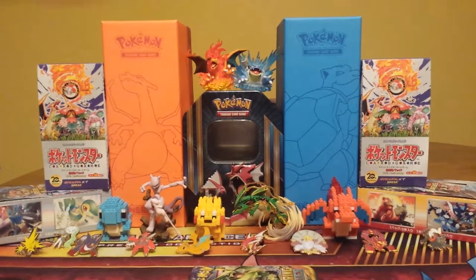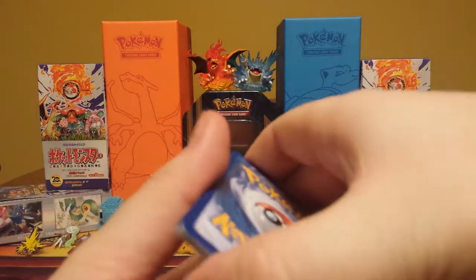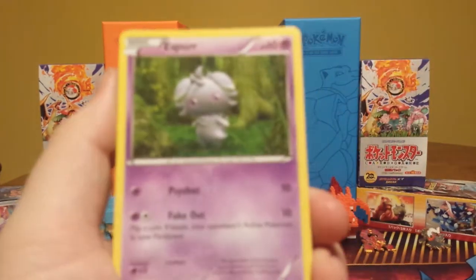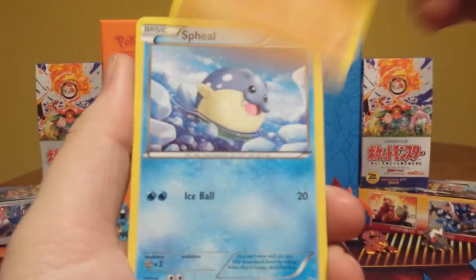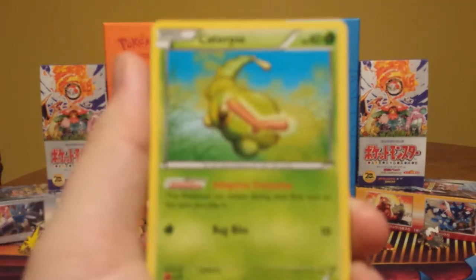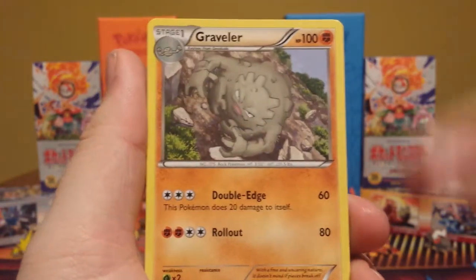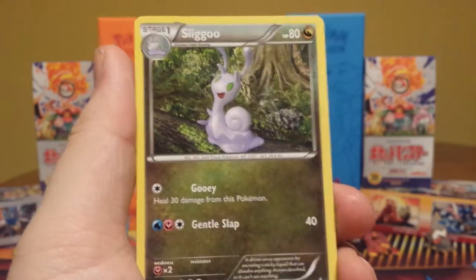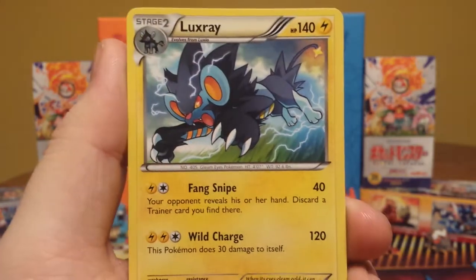Alright, so Flash Fire. Can we get anything nice from Flash Fire? We have an Espurr. We got a Bunnelby, a Spheal, Caterpie, got a Bidoof, Graveler, Metapod, Sliggoo, Goomy reverse, and a Luxray, which looks pretty sick.